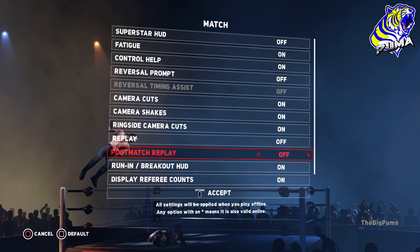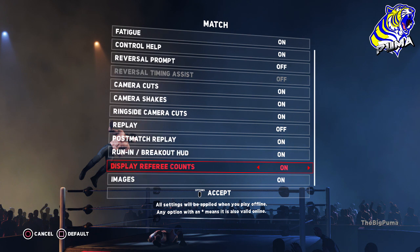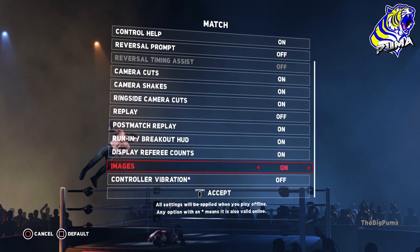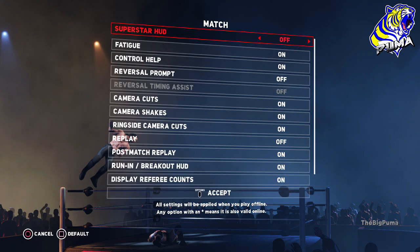Post-match replay is personal preference — I turn it off for the sake of time, though I may turn it back on for universe mode so we can commentate on it. The run-in and breakout HUD is turned on, so you can hit the button during an entrance or after a match. Referee counts: he has it off, I prefer it on mainly because I record with the volume turned down. Images he recommends turning on — I turn them off for a clean screen. Vibration I turn off as well.